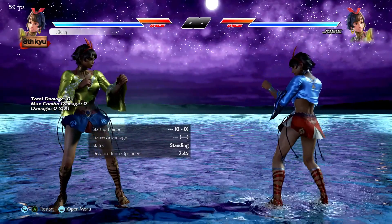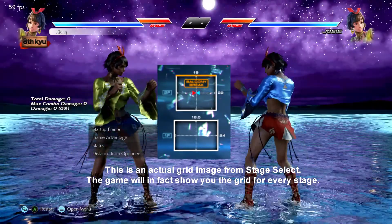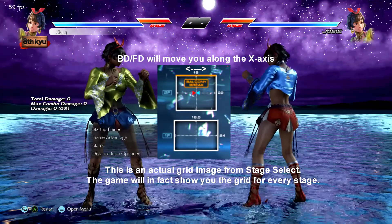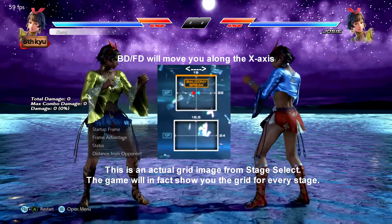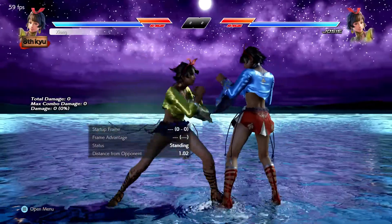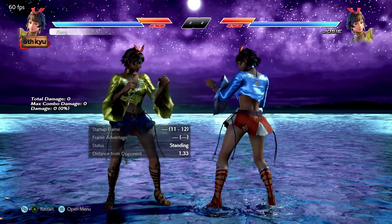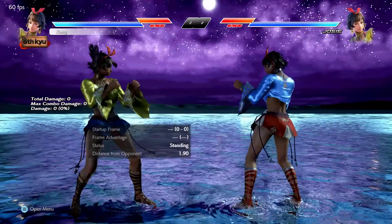It's also worth mentioning that crouching shrinks your character's hurtboxes, so this can help you evade moves even if they should otherwise hit you — ducking under a mid, for example. In contrast, back dashing — which is executed by double-tapping back — is not a change in your character's state but rather a technique designed to quickly move your character's position. It's helpful to think of a Tekken stage as a grid; back dashing and forward dashing are ways to move your position backward or forward. A backdash is a sudden burst of backwards movement that occurs much quicker and moves much farther than simply holding back.